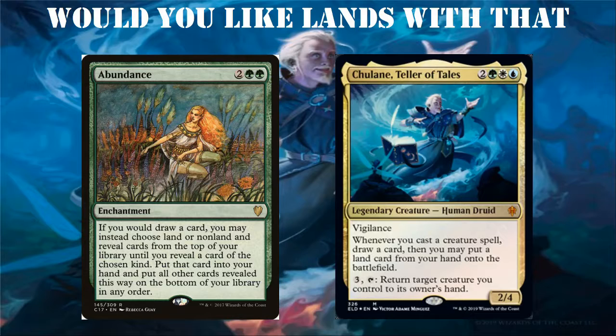What I love about this combo is you can potentially put two lands on the battlefield every single turn. On your draw step you choose lands, draw a land, play your land, and then if you have a creature in hand and play it, Chulane triggers — you draw again using Abundance to find a land, and then get to put that land on the battlefield too. What's also great about Chulane is you can pay three and tap to return a creature you control to your hand. Since Chulane is a five-drop, you should have Abundance out before Chulane anyway, and every turn you'll be able to get a land. With one- or two-drop creatures with flash, you return them on your opponent's turn, drop them, and drop a land then too.